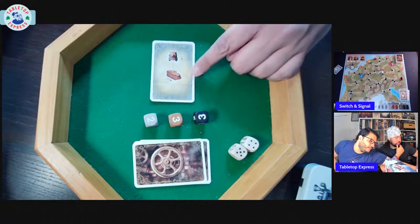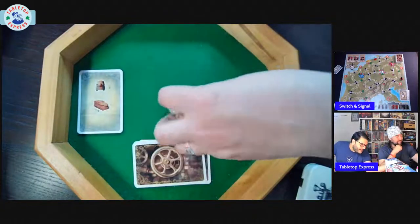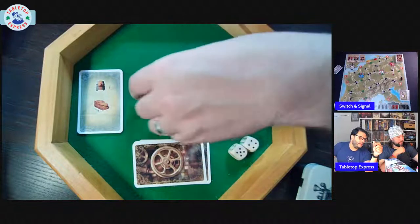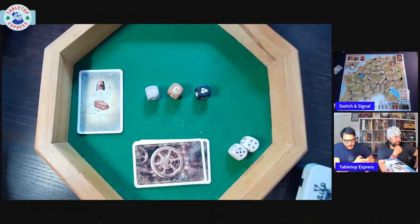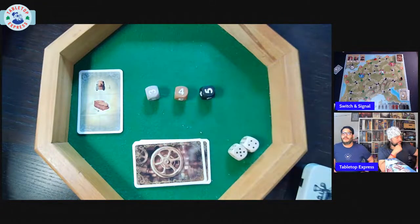If there's one brown train on the board, you move one; if there are multiple, you move all of them. Trains move by dice, and the die rolled depends on which train is moving — gray die for gray trains, brown die for brown, black die for black. Grays move slowest (max 3), browns normal (max 4), and blacks fastest (max 5).